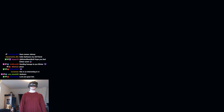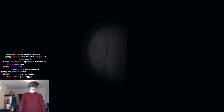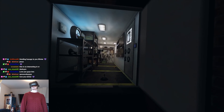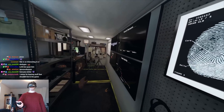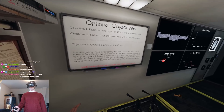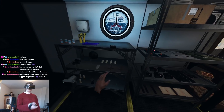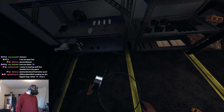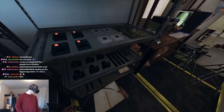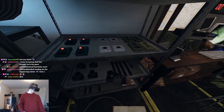Almost at the truck. Alright, there we go. We are at 69% sanity — very nice. We got ourselves John Smith again. Let's go bring in the spirit box, ghost writing book. Fingerprints are very important. And a video cam, might as well.